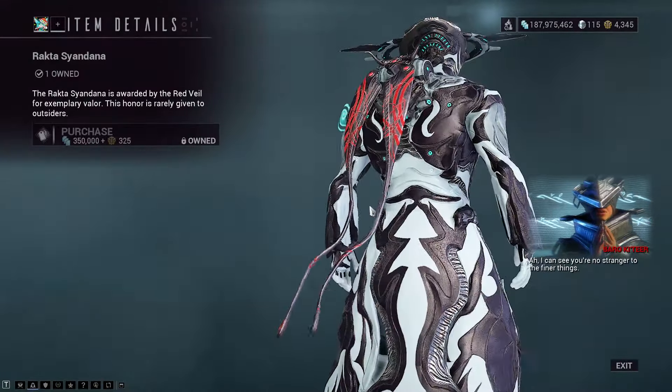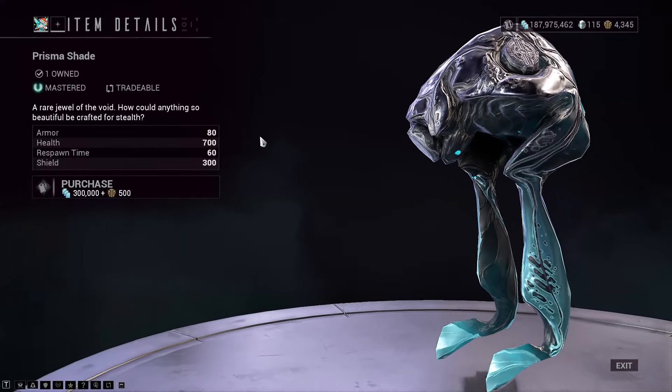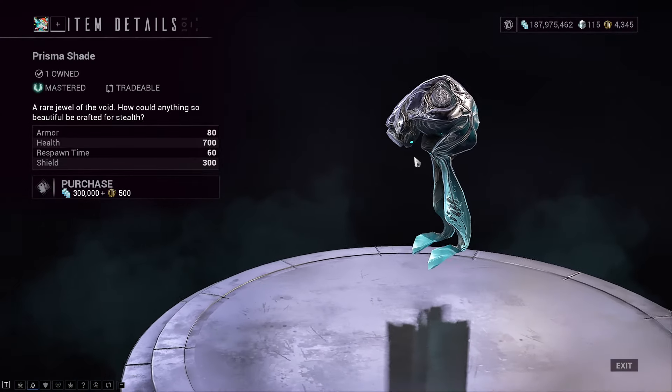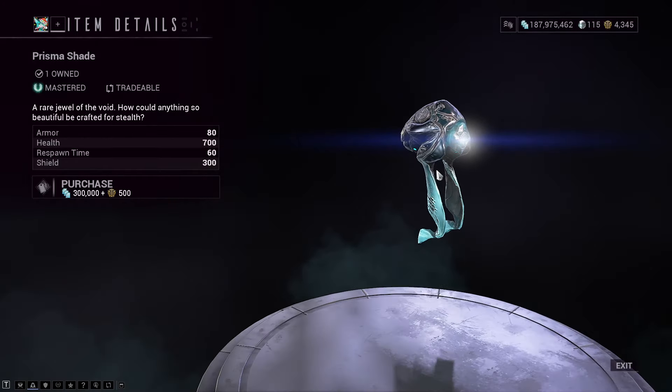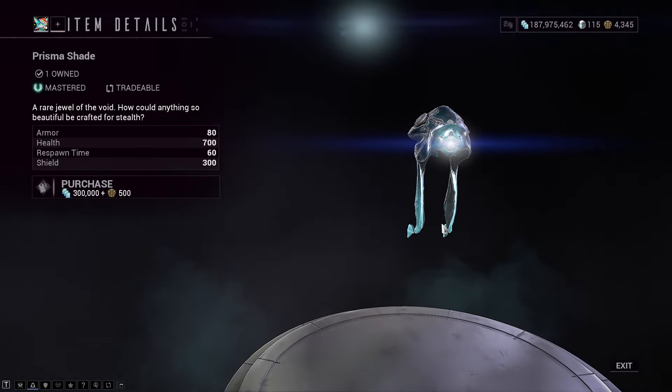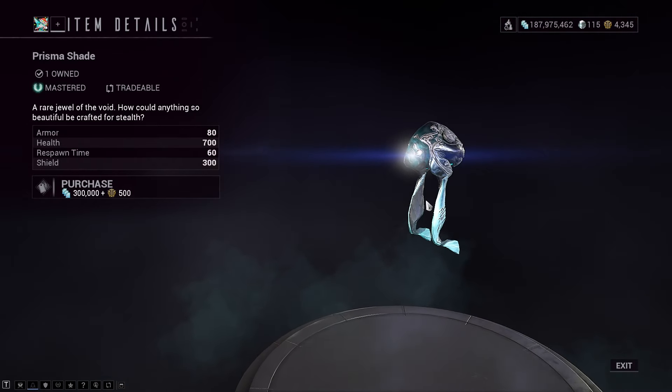There is the Rakta Sandana. I think I prefer the Prisma one, if we're being honest. Speaking of Prismas, Prismasheed is here and will come, of course, with his weapon — the Pistol. And if you run stealth, he isn't as much of a must as he used to be, but he will help quite a lot.